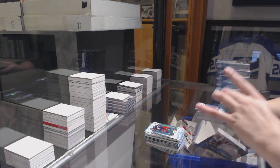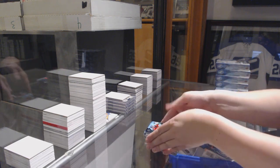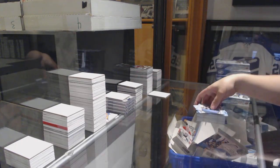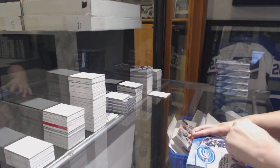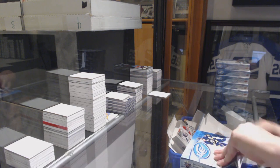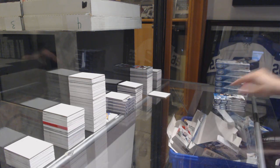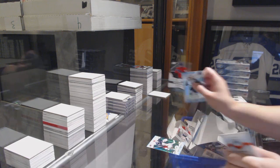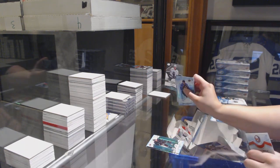Green of Seth Jones, rookie jersey of Maxime Lajoie. Green of Ryan O'Reilly, rookie number $12.99 of Samuel Montembeault. Green of John Carlson. Green of Sergei Bobrovsky and a rookie of Shane Bowers, numbered at $12.99. Green of Evander Kane, $12.99, rookie of Daniel Brickley.